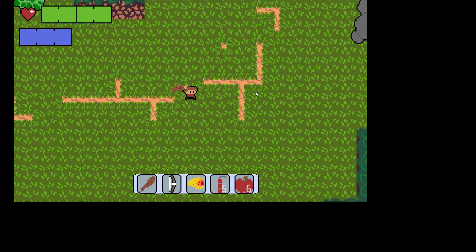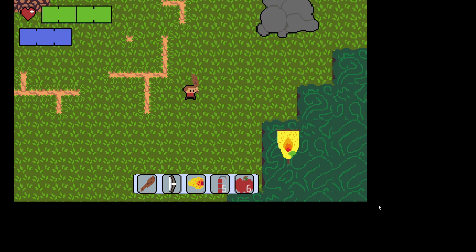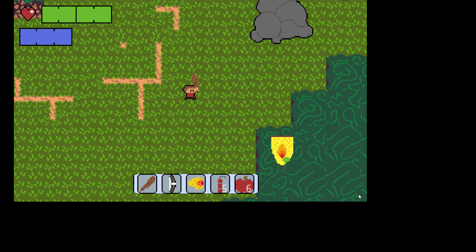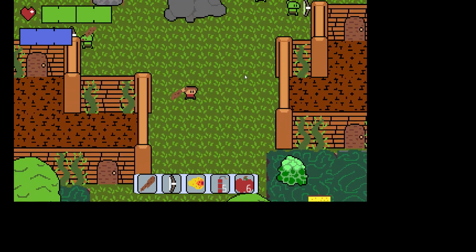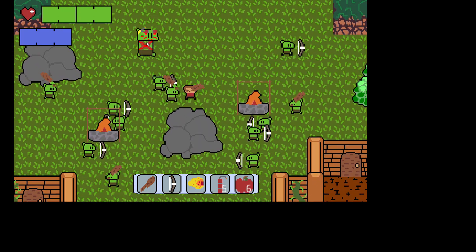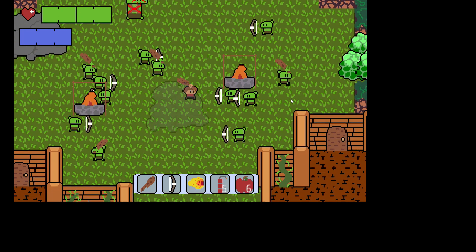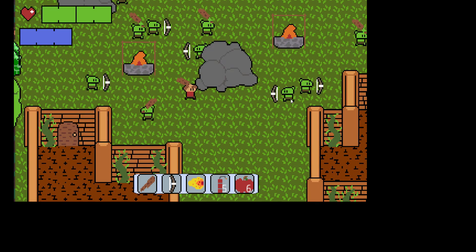Hello everybody and welcome back. I'm very excited about what I have for you today. As you can see, I have a banner right here — this is actually the call sign to let you know that there's a boss. Basically, what it's telling you is that there's something here that's a goblin camp.